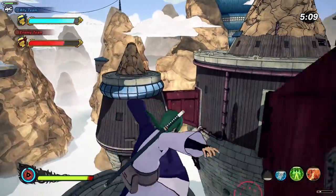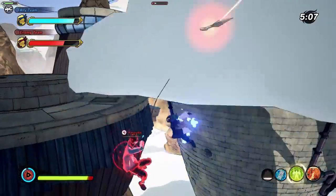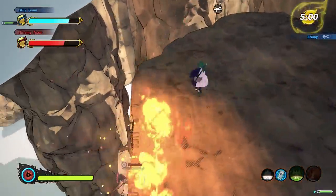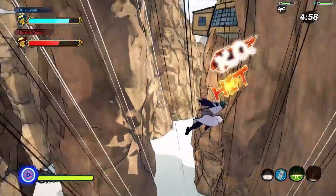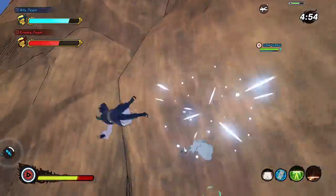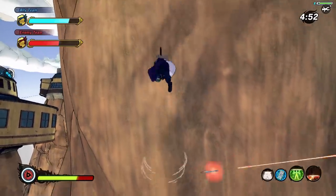Now we're gonna lose one of our teammates because he got stuck in that ninja tool and then got hit by a jutsu — nothing I could have done there. My jutsu were on cooldown. Maybe they shouldn't have been, but sometimes it is what it is. You know what else is what it is? This tracking — damn, how ridiculous is that?